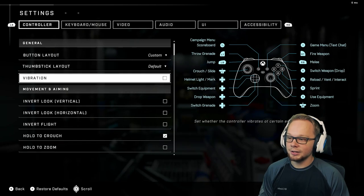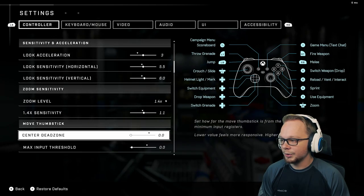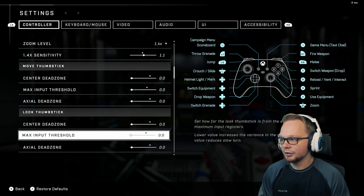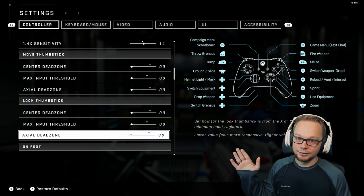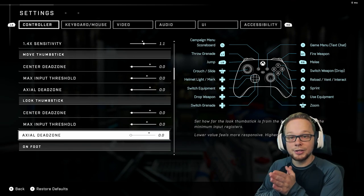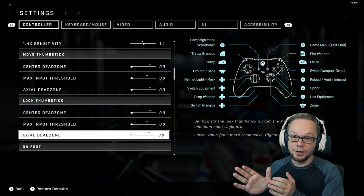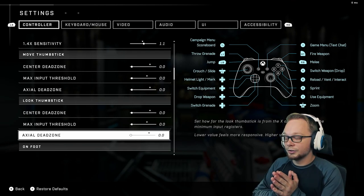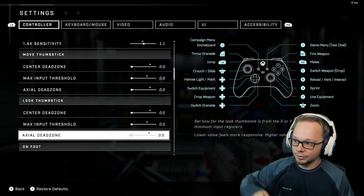Go into your settings and go all the way down to your movement thumbstick and your look thumbstick and put everything at zero. If you want to take a picture of your current settings because you feel comfortable with what you've got, go ahead and do that. But go in and change your movement and your look thumbstick — put everything at zero.